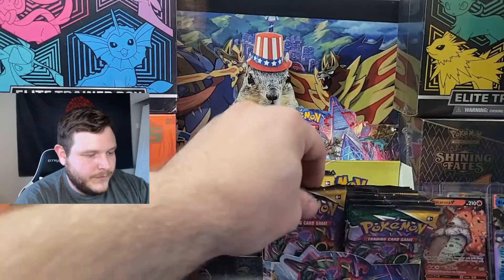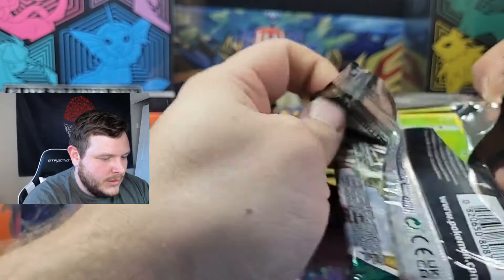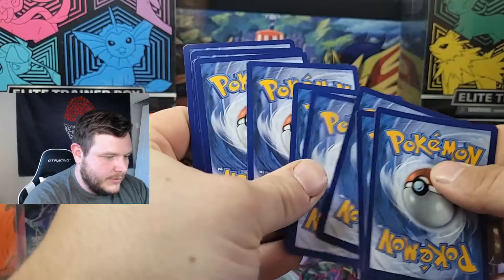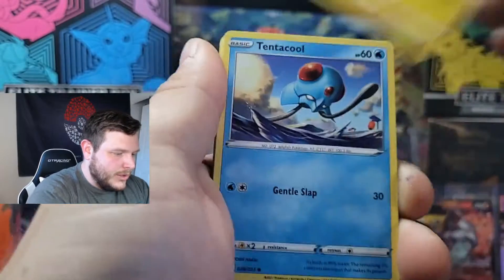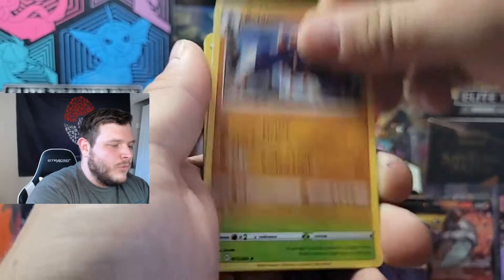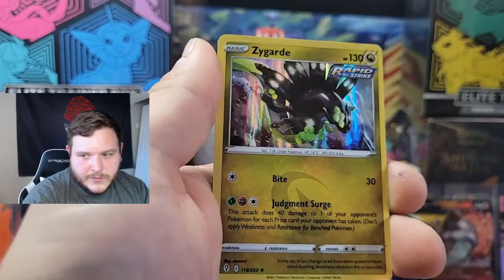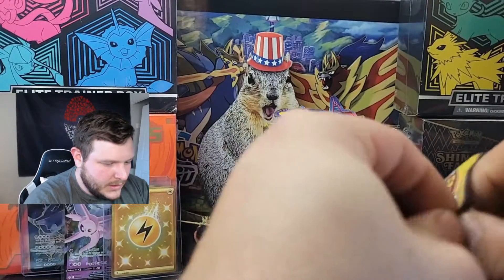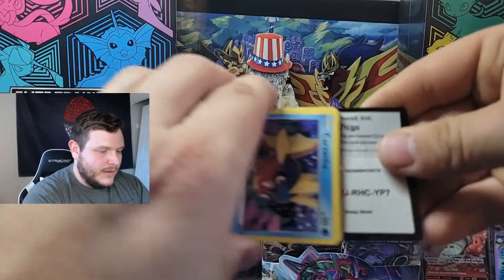Now we'll switch back to the left-hand side — it's a mini pack battle out of the same booster box. Left side pack: Applin, Little Pup, Amulga, Tentacool, Pumpkaboo, Energy, Roaldor, Skiploon, Fletchender, reverse Switching Cups, and a holographic Zygarde. Not counting it as a hit because it's not an ultra rare or better, but it's a good card. I'll take all the holos all day long — I love me some holos.